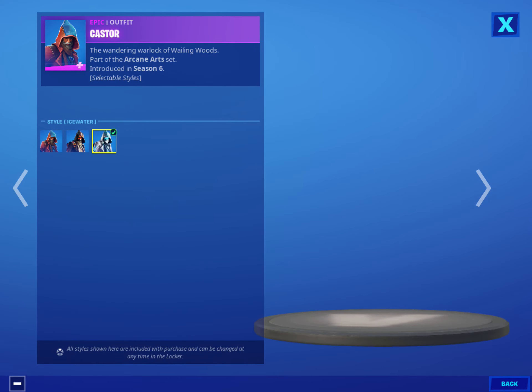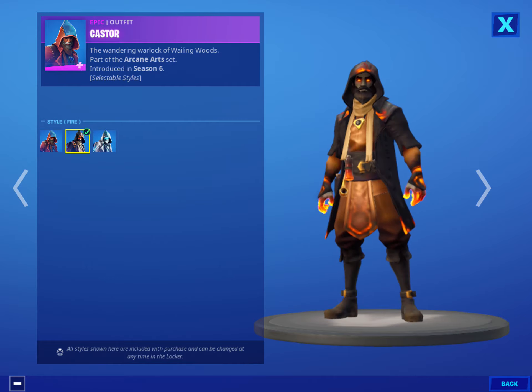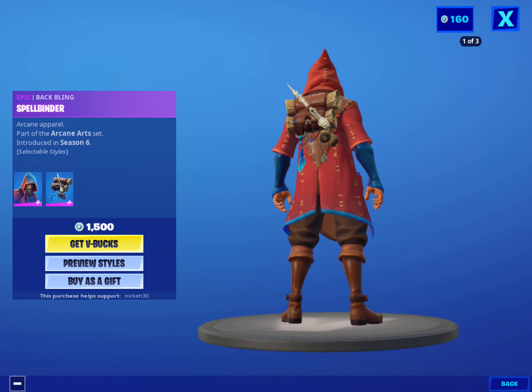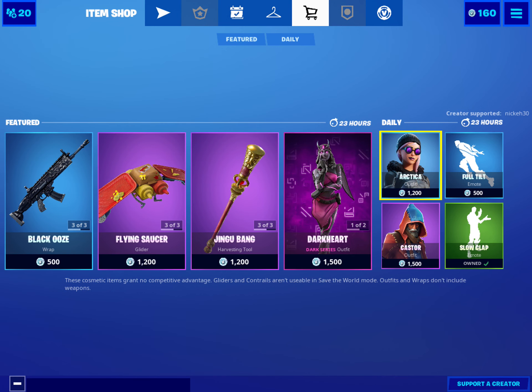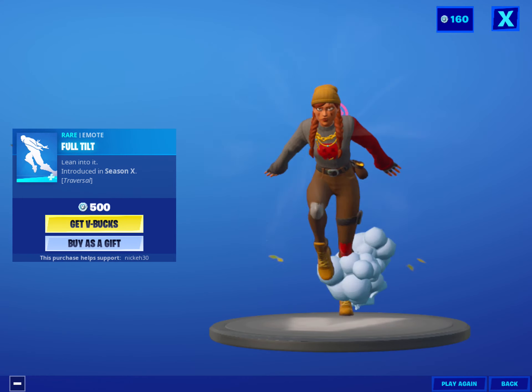Yep, Ken has three styles: the icy version, the fire version, and his normal self. The back bling Spellbinder has three variants as well — ice, fire, and fall — originally from Season X.